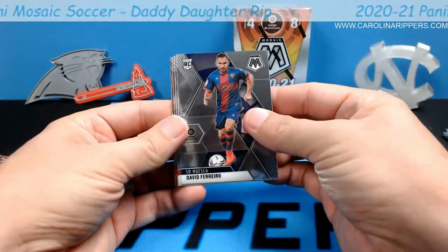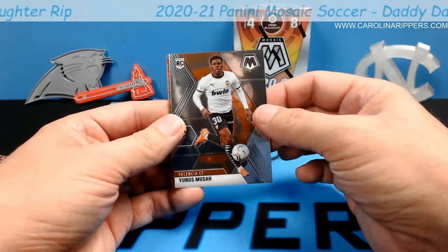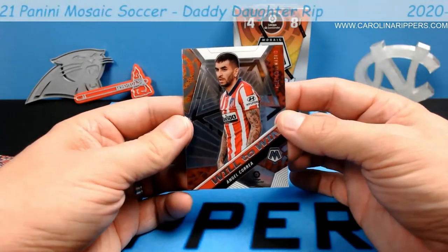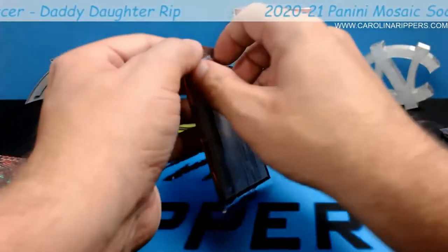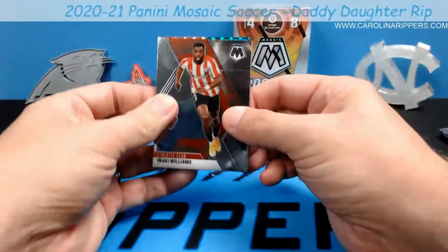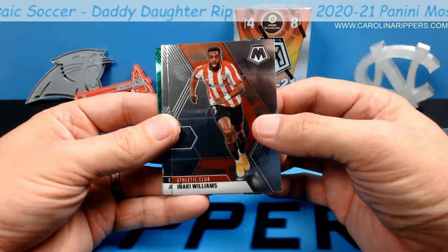I hope that keeps up. David Ferrero, a lot of rookies — Ante Budimir, Yunsis Musa. There we go, there's a non-Mosaic Will to Win — Angel Carrera. I don't know how you pronounce that. Flinging the pack — I tried to do my little flip thing and it went flying. All right, Inaki Williams — might have a little accent, 'Inaki' maybe.